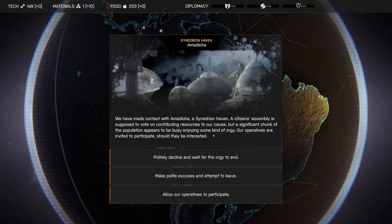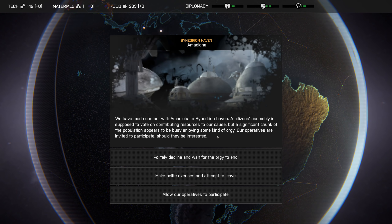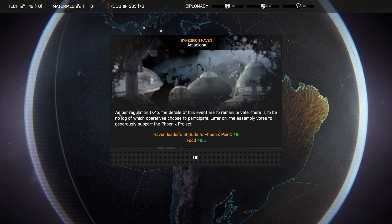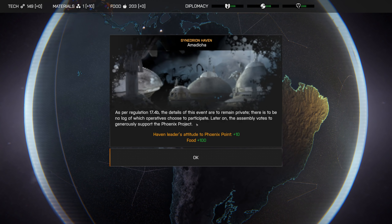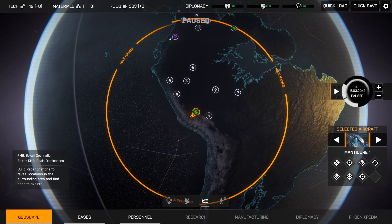We've made contact with Amadeoa, a Syndergia haven. A citizens assembly is supposed to vote on contributing resources to our cause, but a significant chunk of the population appears to be busy enjoying some kind of orgy. Our operatives are invited to participate should they be interested. I say it's the end of the world - enjoy yourself where you can. As per regulation 17.4B, the details of this event are to remain private. Later on the assembly votes to generously support the Phoenix Project with 100 food. Well done team.